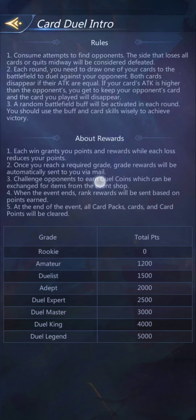A random battlefield buff will be activated in each round, so you look at the buff and try to choose card skills wisely to achieve victory. Each win grants you points and rewards while each loss reduces your points. Once you reach your required grade, rewards will be automatically sent to you via mail.